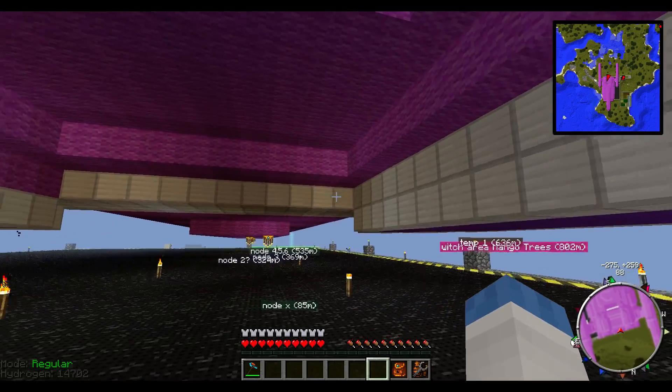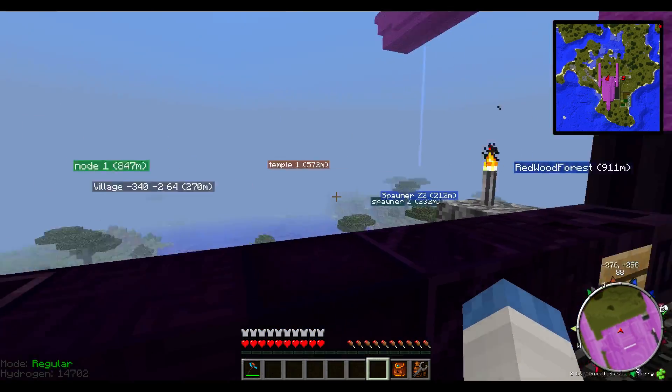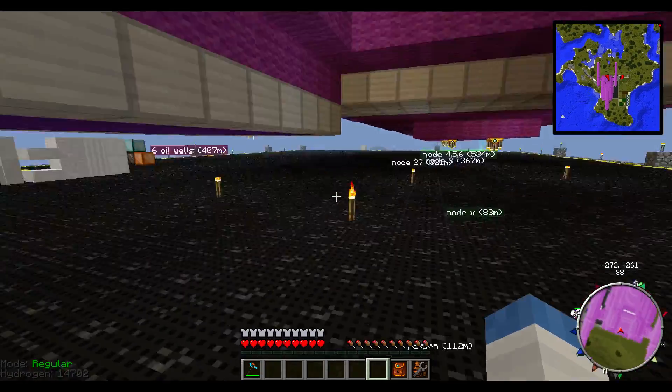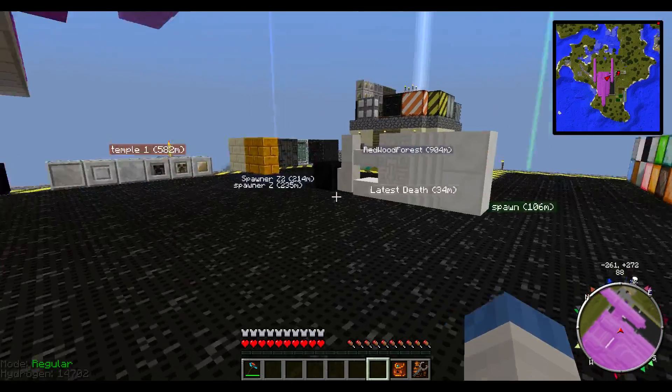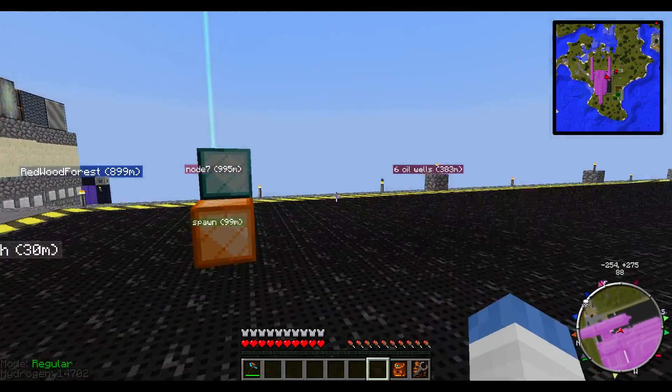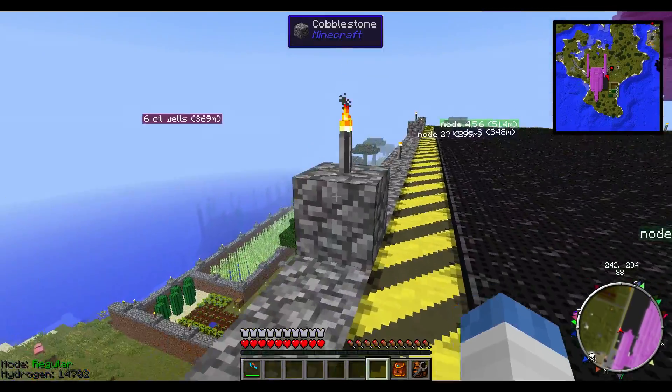There's a problem with mobs right now — I don't know what the deal is, they're just running around in circles and not doing anything. So I turned them off while I'm at the base and I'm going to try and sort it out. It started happening after an update because Resident Rise updated three times in one week and something broke.